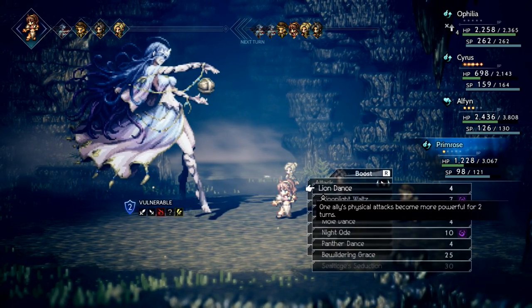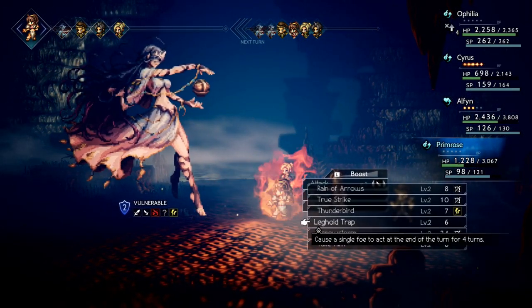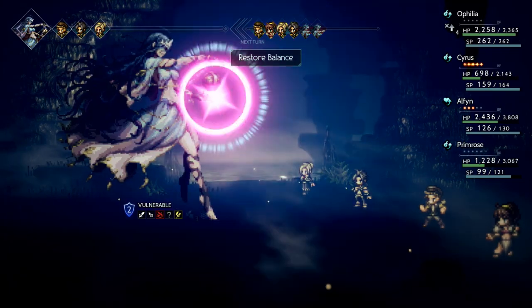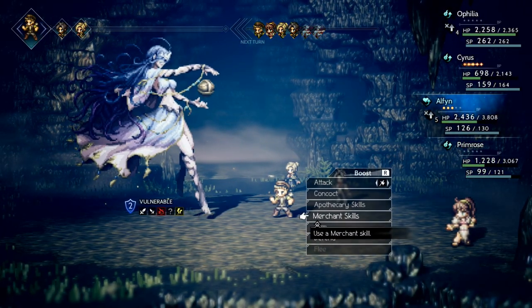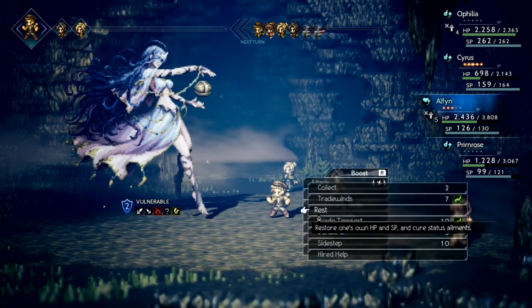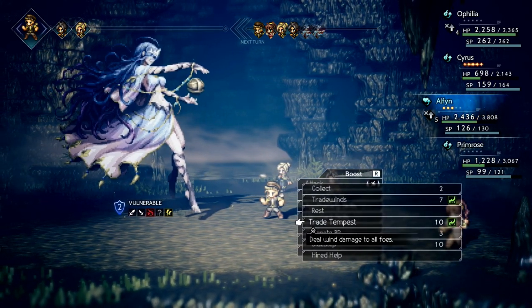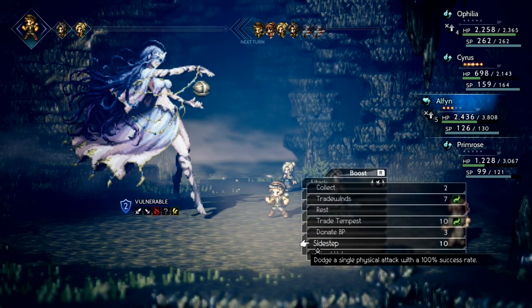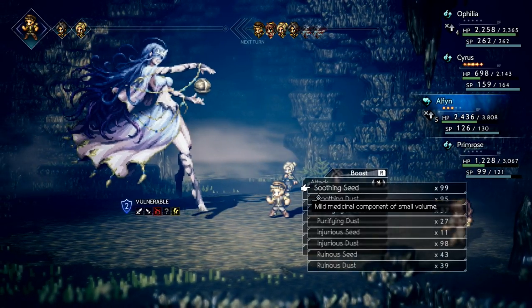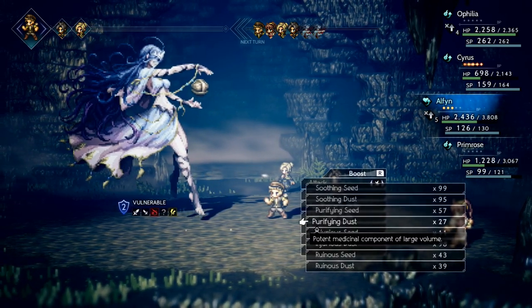This status ailment prevents you from buffing yourself, so for five turns Alphen can't be buffed — same with Ophelia — and that includes things like that Reflective Shield, which is super obnoxious and really annoying. I could also try to do sidesteps on people, but that's not really useful for this fight — it's too much magic. Let's do some healing: potent medicine with essence of grape. There we go — everybody's HP is climbing up there.